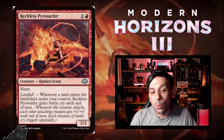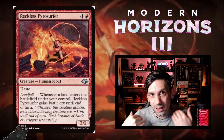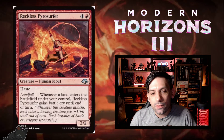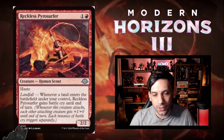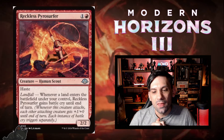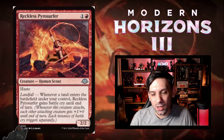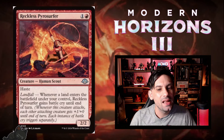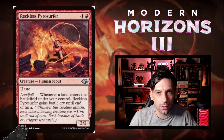Next up, we've got Reckless Pyro Surfer. One red and one for a 2/2 Human Scout with haste — already a nice floor. It has landfall: whenever a land enters the battlefield under your control, Reckless Pyro Surfer gains battle cry until end of turn. So as long as you're not missing land drops each turn, this is essentially a 2/2 haste battle cry pretty much always, which seems really strong in an aggressive deck.